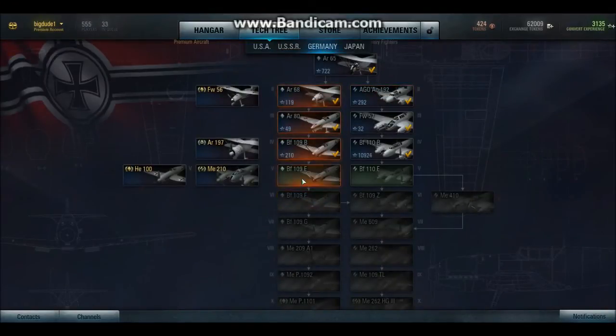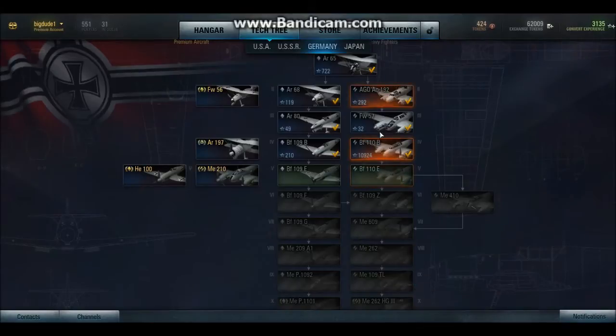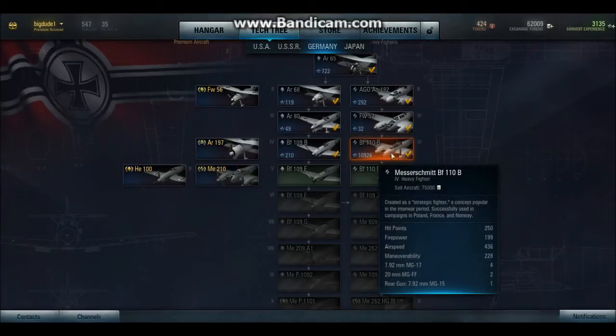Here we've got the Germans — some more fighters, and here we have some heavy fighters. Germans have some twin engine planes which are really fast, have a nice health chunk — being that Wargaming uses a health bar — and they've also got a lot of guns. If you're looking for an aircraft to just rip people apart, this line is what you're going for. Tons of guns, and if you're coming head on with an enemy aircraft, you're going to want to hold down that left trigger and spray them with bullets and shells from your four 7.62s and your two 20 millimeters within the nose. I'm farthest in this line — I've got 10,000 experience and I'm just a couple thousand away from getting up to tier 5.